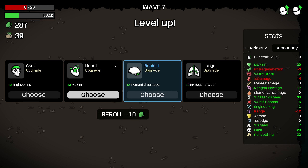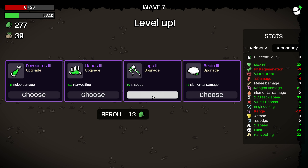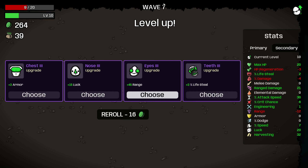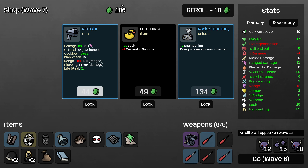I'll roll — I wouldn't mind this level one maximum HP, but I think we can get either a level two upgrade or a ranged damage upgrade. I'm going to roll again because we can definitely do better. I'm going to take 3% lifesteal here. I would like the armor as well, but we're getting a leather vest and we need to get our lifesteal going quite quickly.